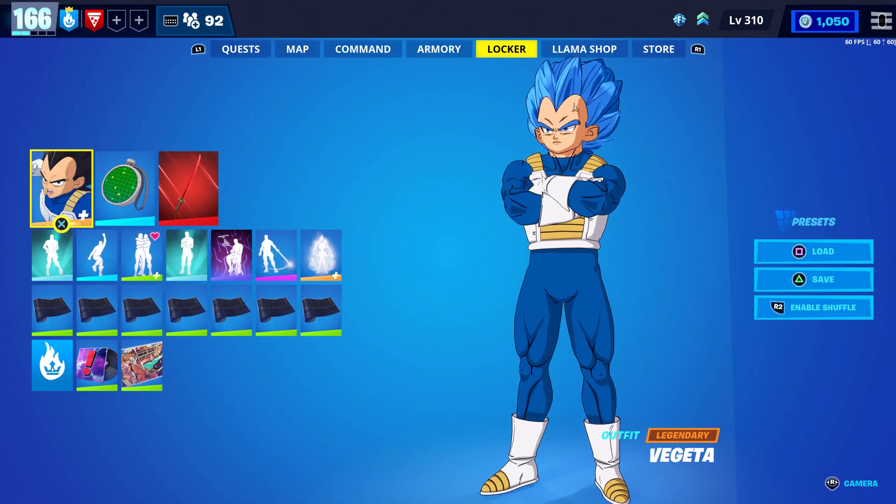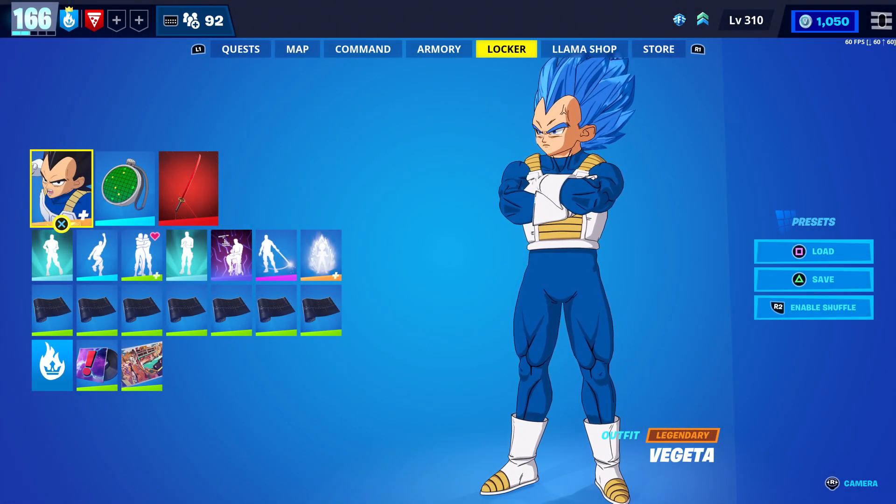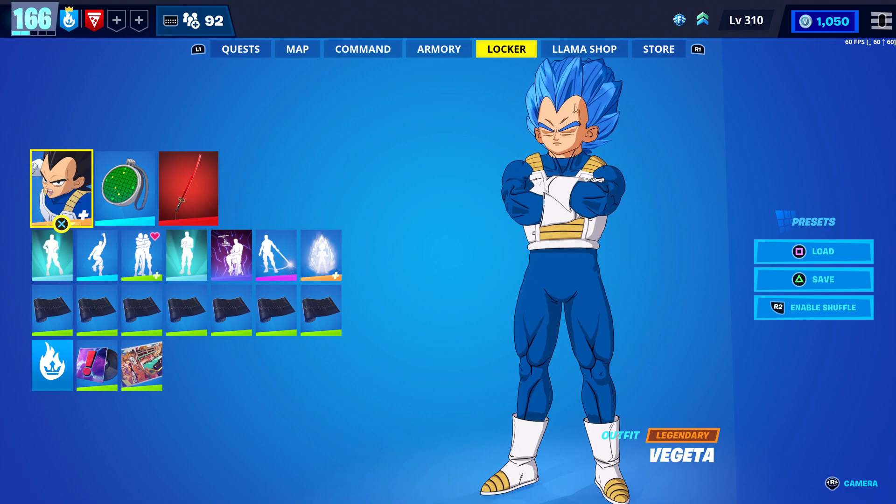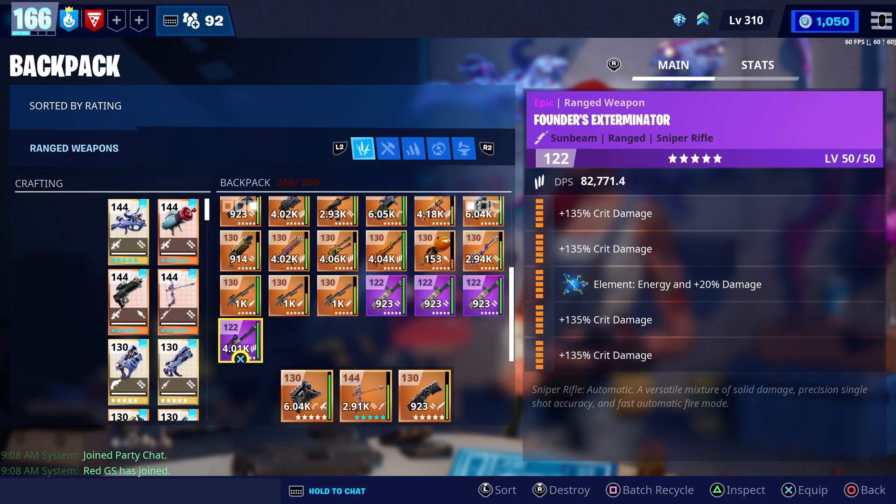How's it going people? For today's video we're going to check out one of the rarest set of perks I've seen on any weapon in Save the World — like ever. I've never seen it before, so I figured some of y'all might want to see it too. Those perks are four times crit damage with the energy element, and we were able to get it on this Founder's Exterminator.